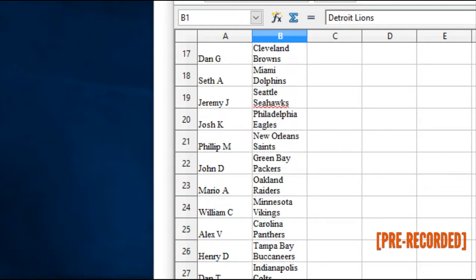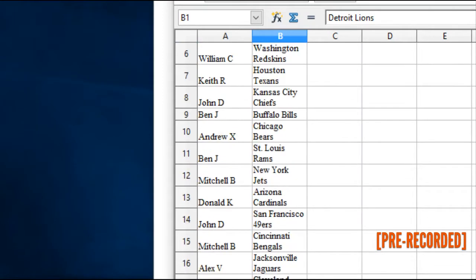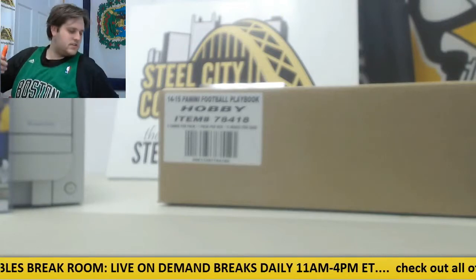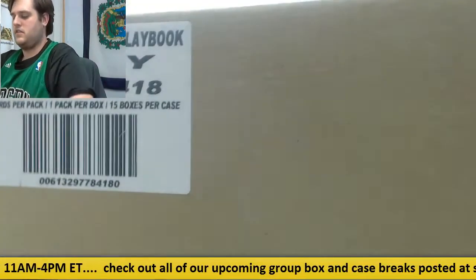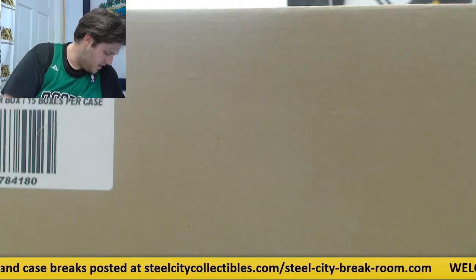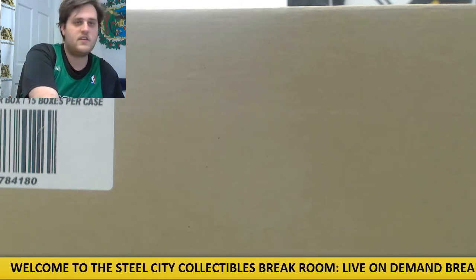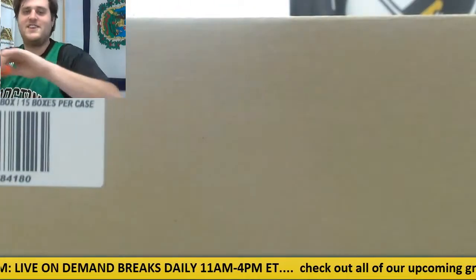If you don't know who you have by now, put first name and last initial in the chat and I will gladly tell you who you got. Let's go on to our case. I'll tell you one more time — Alex V, you have the Lions, the Jags, the Panthers, the Steelers, and the Pats. I know you bought a few teams — actually five in your case.